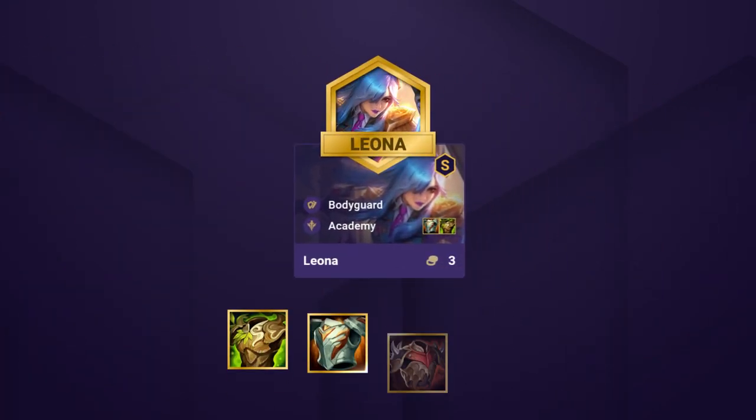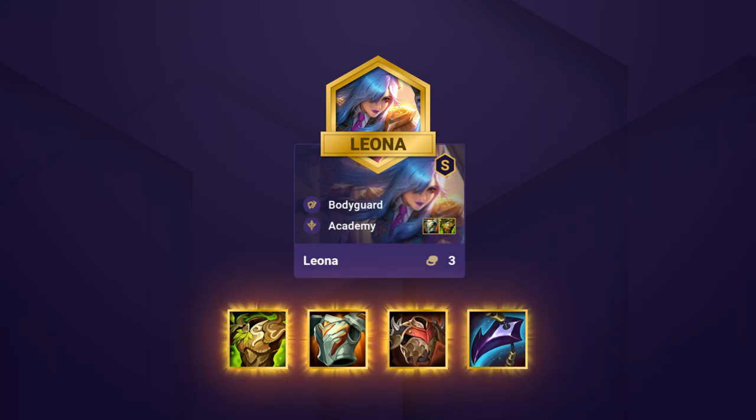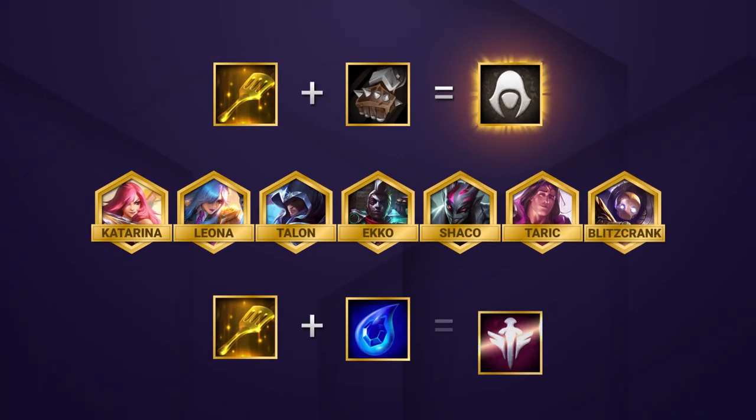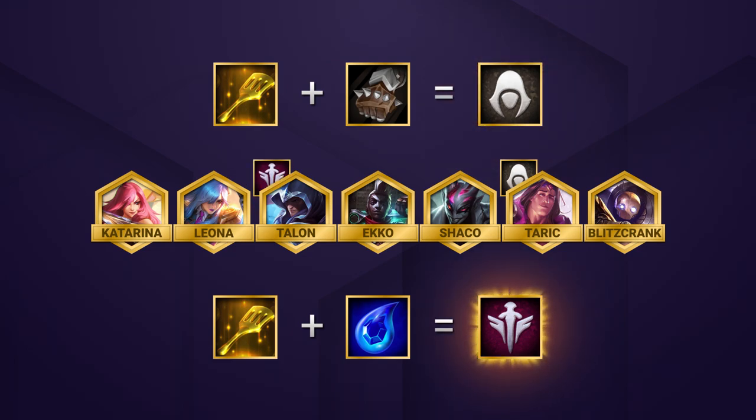Leona is going to be our main tank, so she wants all your defensive items: Warmog's, Gargoyle, Bramble Vest, Dragon's Claw. If you end up with a spatula, you're looking to make an Assassin or Academy Emblem to reach higher tiers of those traits. Assassin Emblem can go on Taric, since you want Leona and Blitzcrank to stay and take aggro. Academy Emblem should go on whichever assassin you're close to 3-starring and stacking with items.